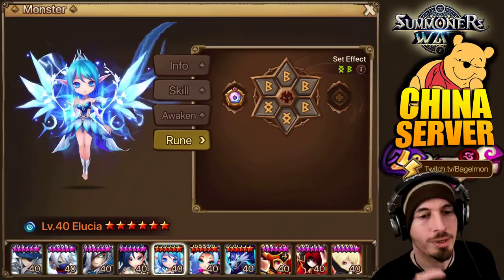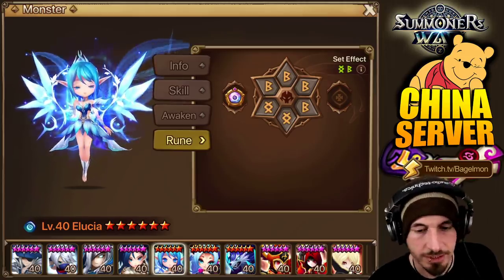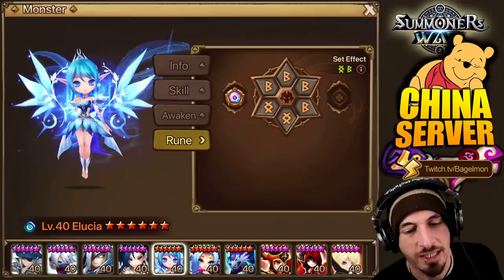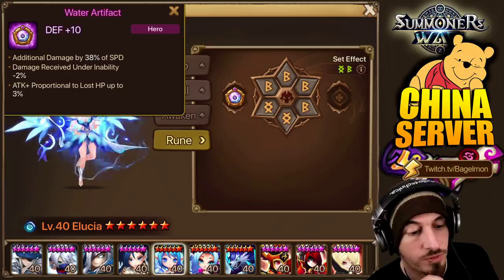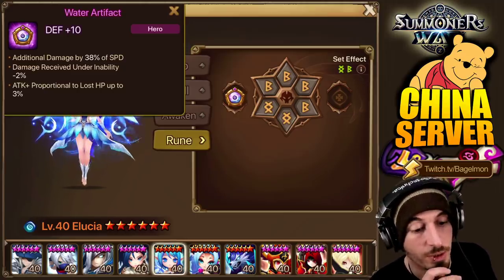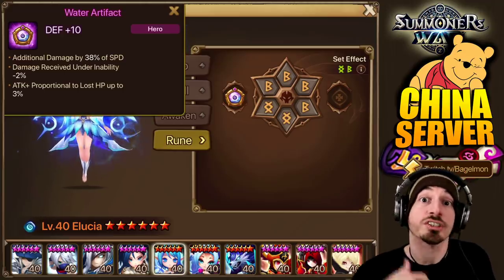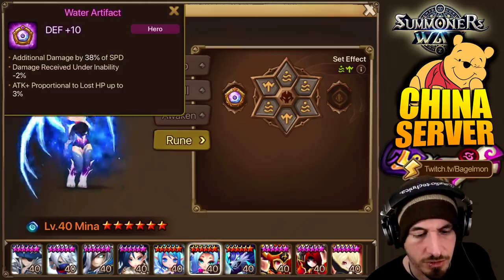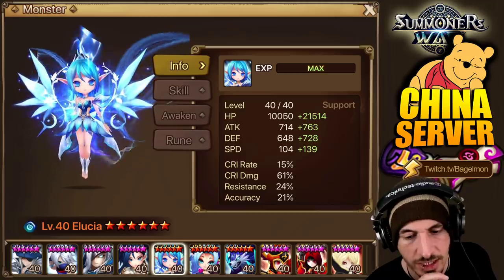Alucia — maybe something like a skill 2 heal would be on the right-hand side type artifact. This left-hand side may be extra attack or extra tankiness. Additional damage by 38% of speed, damage received under inability effects, attack percentage, attack plus proportional to lost HP. The third one makes the most sense — because she heals based on her attack power, so if she takes damage and is low on HP, her attack power is boosted up and she's going to heal herself for more. He didn't upgrade this one though. She's on speed, HP, HP.